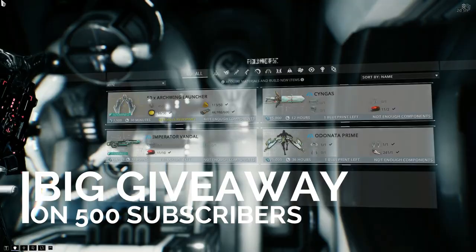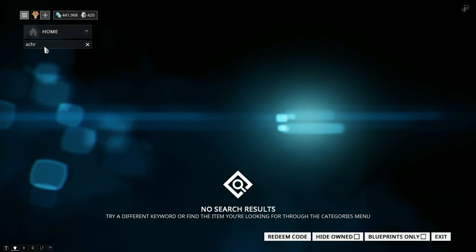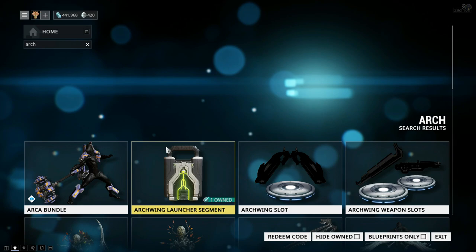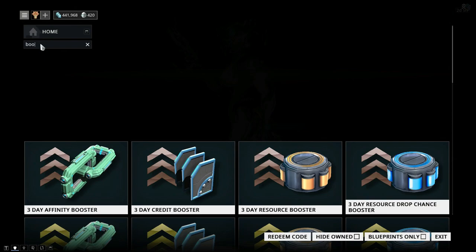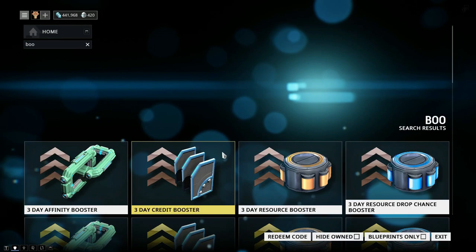Okay guys, so we are going to build our Archwing in Plains of Eidolon. First, what you need to do is buy your Archwing launcher segment. You have two choices: first is to buy it for Platinum if you can, or the second is to pick it up from the Dojo. It really helps if you have your resource booster - just type 'booster' into the shop. A 30-day or 3-day booster really helps to get your resources as fast as possible.